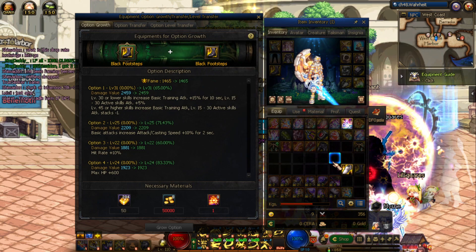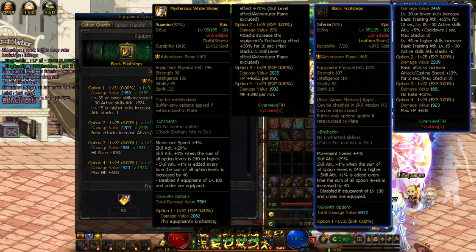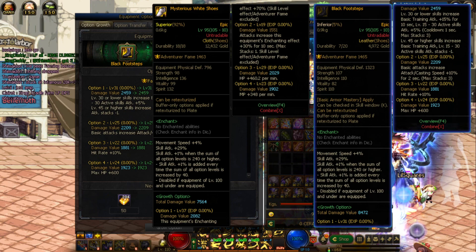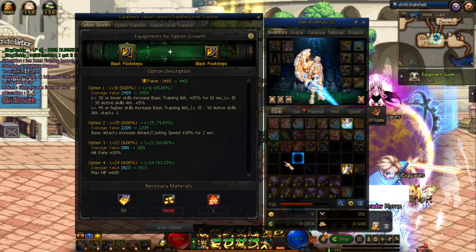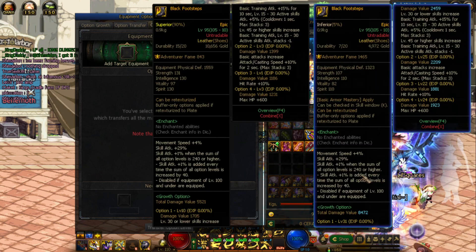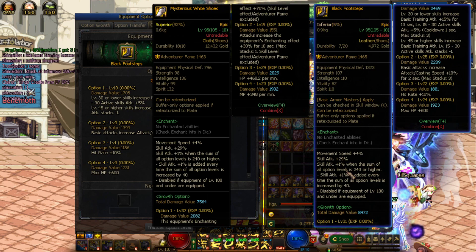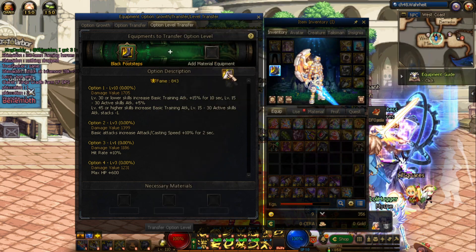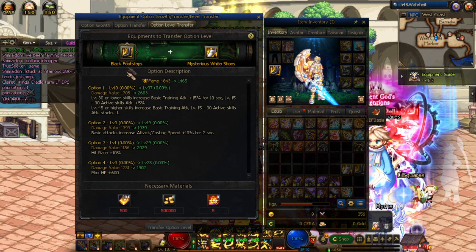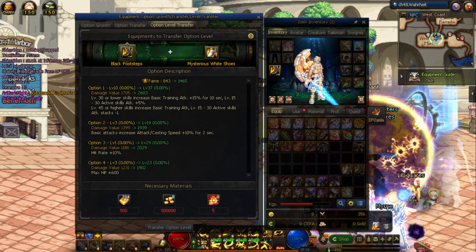Even though it's a dupe, 800 fame is basically nothing and will barely give any EXP. What you want to do instead is find another shoe — one you've found while farming with a huge amount of fame. This one has 1400 fame, option one at level 37, and the rest in the high 20s. You go into option level transfer, put in the duplicate shoe with super low fame, put in the shoe you just found with super high fame, and transfer all of those stats into the duplicate shoe.